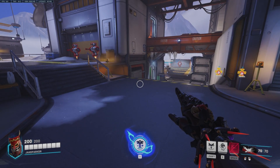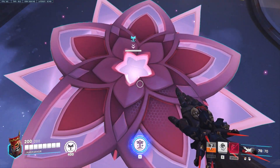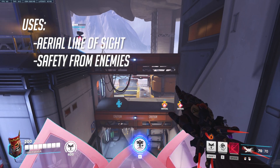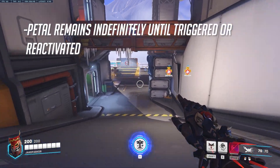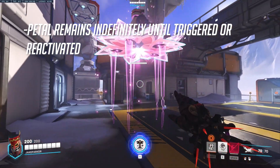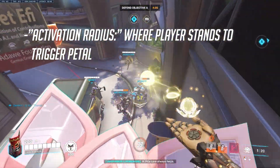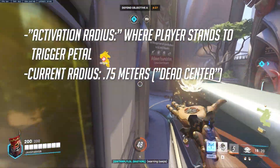The Petal Platform is an extremely powerful ability unique to Lifeweaver. He throws it to the ground, which spawns a semi-large flower petal. Stepping on this platform triggers it to ascend into the air — extremely powerful for allies to gain new lines of sight, or it can be used to remove enemies from an unsafe situation and give yourself or allies time to recover. When not stepped on, the petal remains on the ground indefinitely until the ability is triggered again. The platform has a 12-second cooldown. Its activation radius is currently 0.75 meters, meaning you need to stand near the center for it to activate.